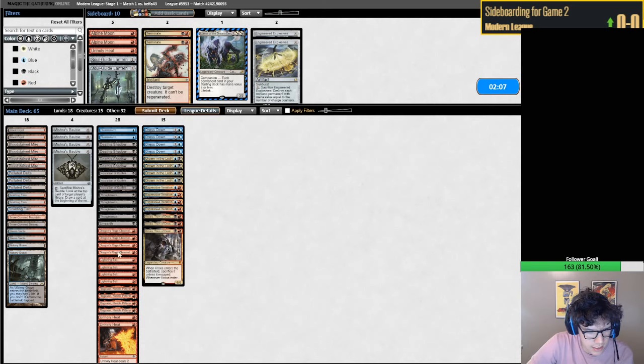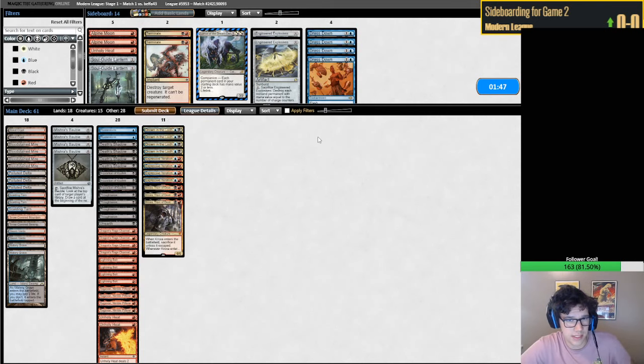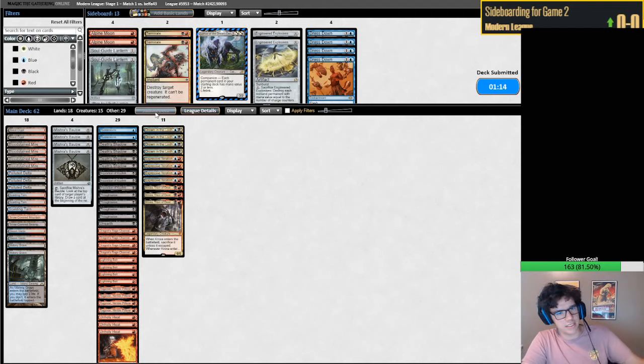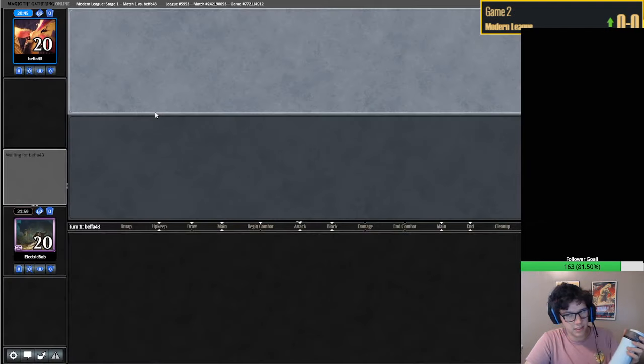What are we concerned about keeping here? Thoughtseize seems pretty good. Dress Down is not particularly great in this matchup. Kroxa is already going to be insane against Mill, so I don't think we need Dress Down - Kroxa just being milled is quite good. Maybe a Heat is fine. I'll bring in two extra cards. I don't think Dress Down is that great here. This Unearth is by far the best sideboard card, and Flusterstorm - those two are quite good. I think we'd be pretty favored against Mill.